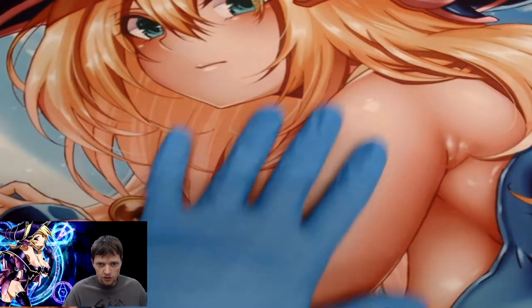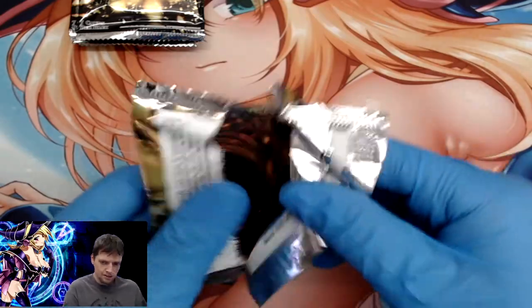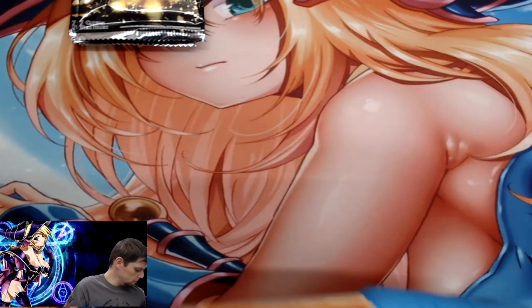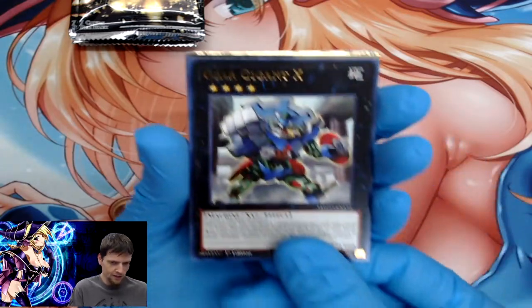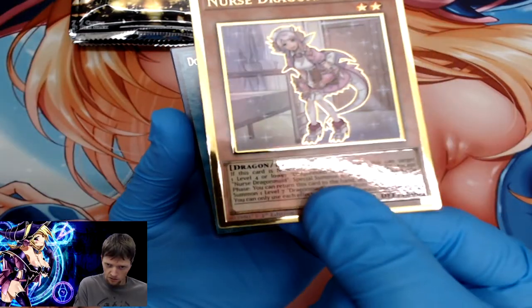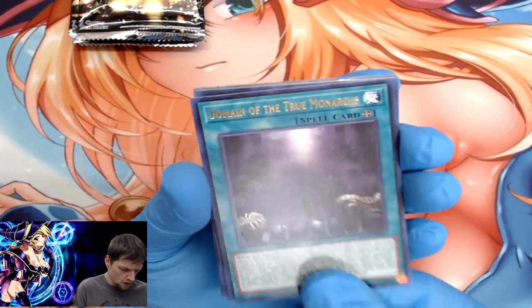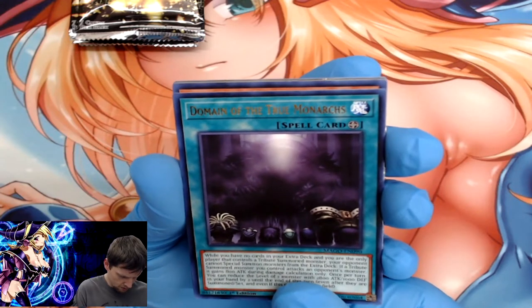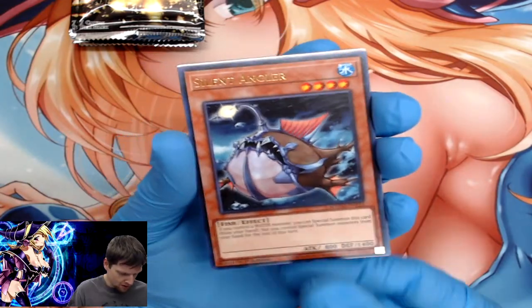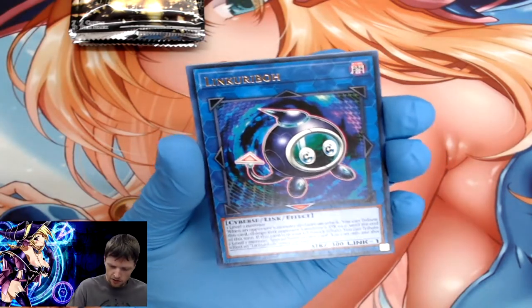Six packs left! Dark Magician Girl — she's beautiful. Love Dark Magician Girl. Gear Giant X, Nurse Dragon Maid — already have one of her, still though, awesome artwork and beautiful holo foil. Domain of True Monarchs. Silent Angler again, Stardust Charge Warrior, Prime Monarch, and Link for Repo.